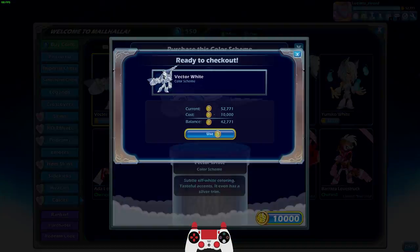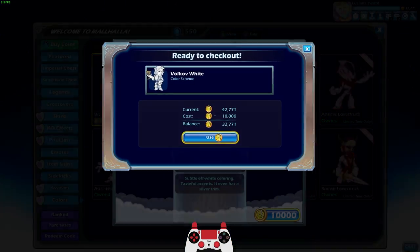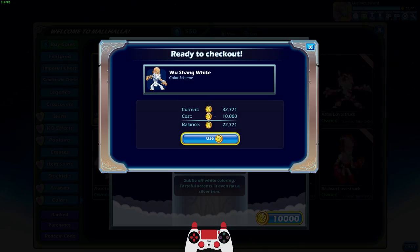We made it to the final five legends to buy white colors for and I have just enough gold. I've been saving my gold for months, probably years to get this much.